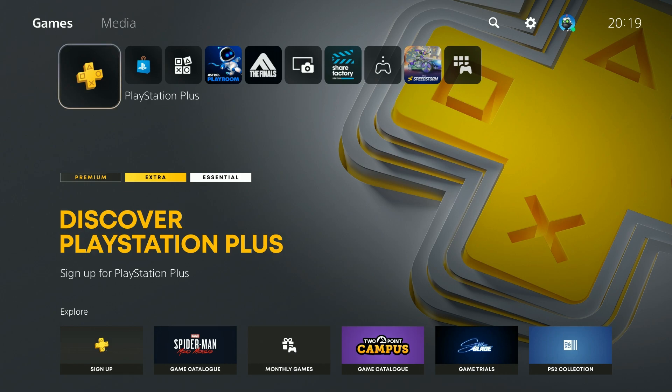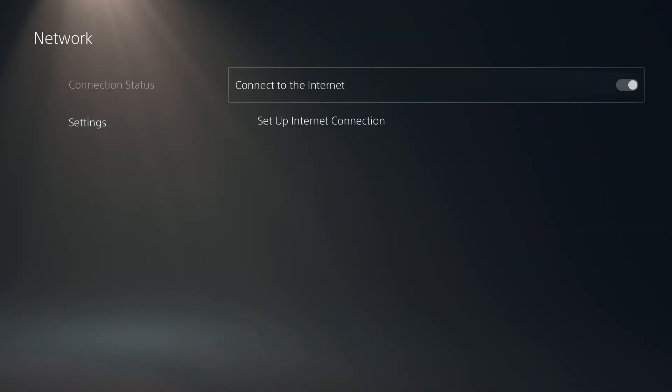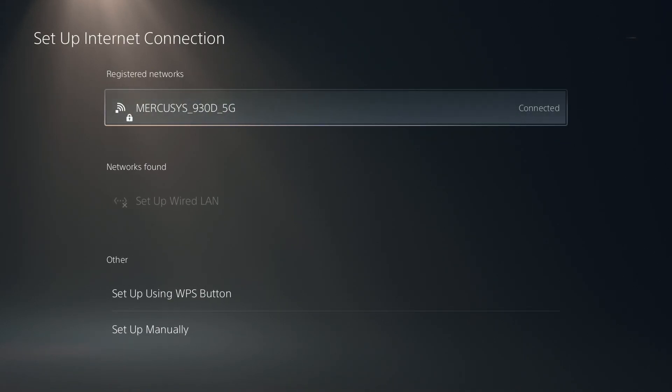Hello, in this video I'm gonna show you how to connect to hotel Wi-Fi on your PS5, PS5 Slim, and PS5 Pro. First of all you want to head to the settings, choose network, go to settings, and of course you want to set up the internet connection.